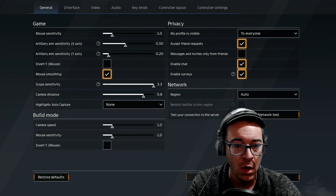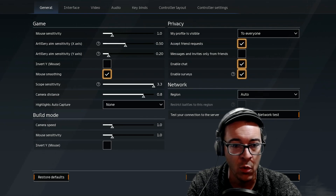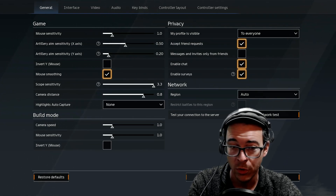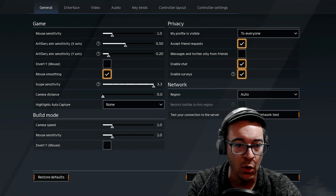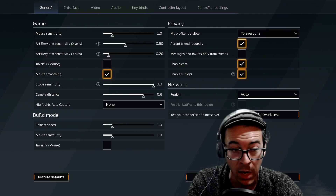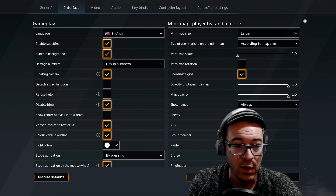The first thing you're going to want to do is go to General on the Interface settings and up your camera distance to 0.8, which is going to make it feel a lot more like the old Crossout you're used to. Because the default starts at zero and you're basically just hugging the rear bumper of your vehicle and you can't see anything — it's like you're tailgating someone in rush hour traffic, which is not great for anybody.